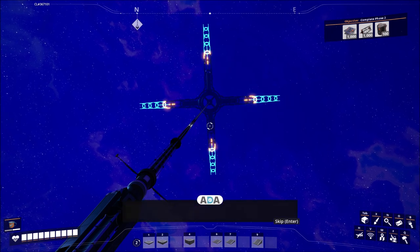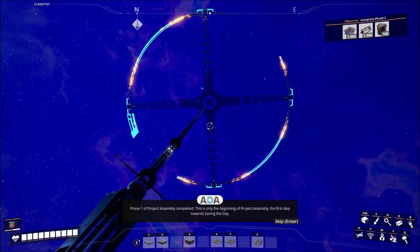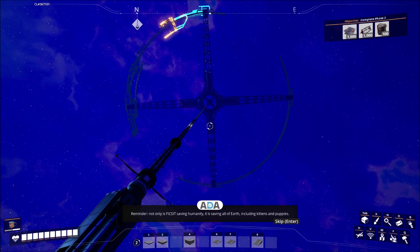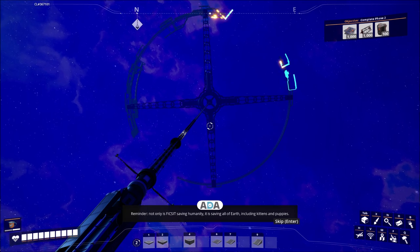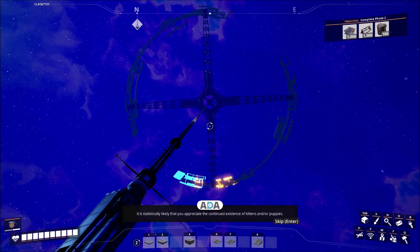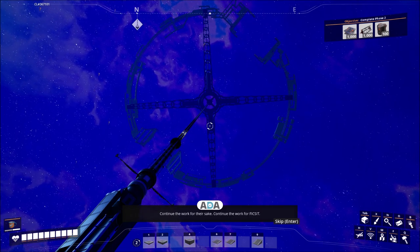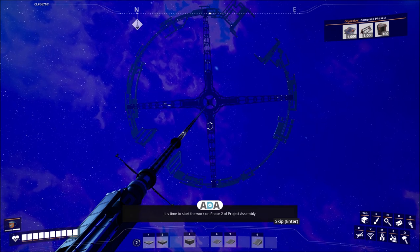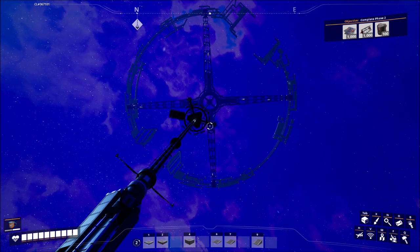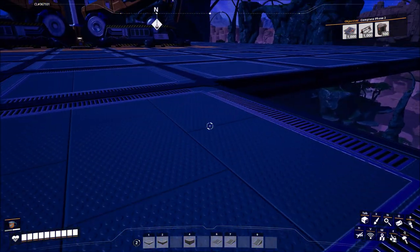That's a lot more impressive than early access. Phase one of Project Assembly completed - this is only the beginning, the first step towards saving the day. You have performed adequately so far. Not only is Fix-It saving humanity, it is saving all of Earth, including kittens and puppies. It is statistically likely that you appreciate the continued existence of kittens and/or puppies. Continue the work for their sake. Man, that's a lot of stuff that got built just for sending up 50 smart plates.